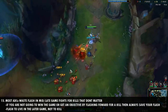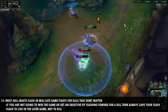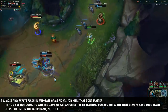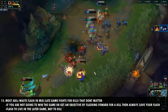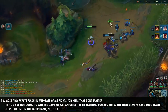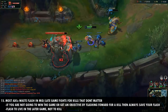Number thirteen is that most AD carries waste their flash in mid to late game fights for kills that don't net them anything. In the mid to late game, you almost always want to save your flash to survive rather than to kill. If you're flashing for a kill, make sure it's leading to an objective or winning the game — the kill alone is not worth your flash, especially as AD carry. Having flash up is very important, so always think about what flashing for that kill is actually going to net you.